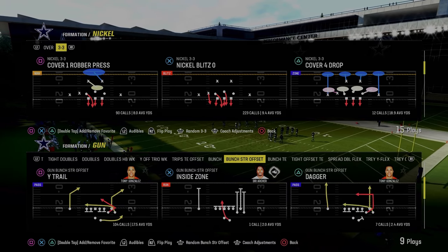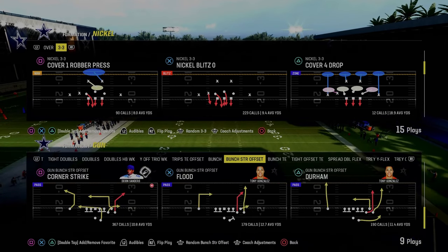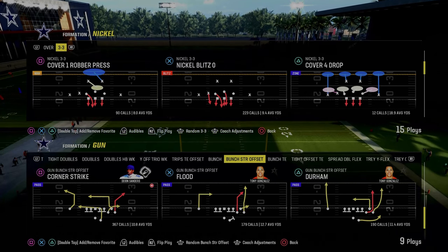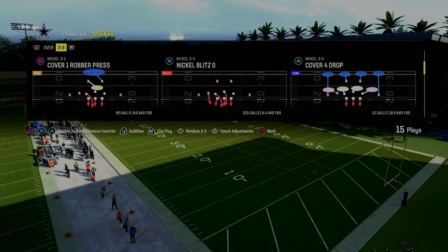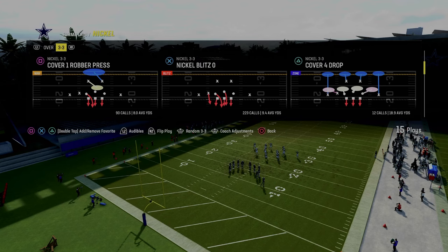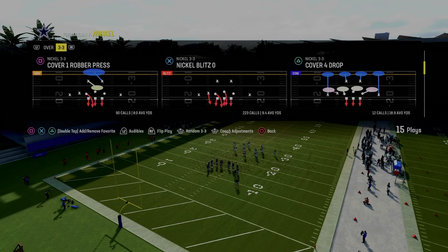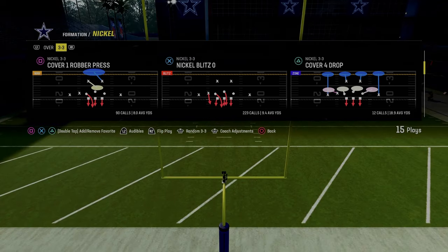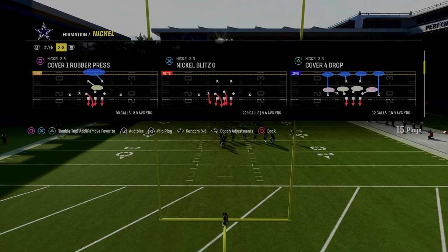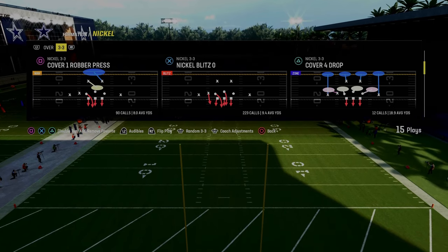If you want to get my entire nickel 3-3 defensive ebook, I think this defense is slowly making a comeback. There's a lot of value to it in terms of how it aligns against certain formations, such as trips or a bunch strong. The whole defense is based around a blitzing concept out of nickel blitz 0, which is in the Kansas City Chiefs playbook. We dropped a massive update to the ebook in our Patreon this week, and it's only $10 to become a member.